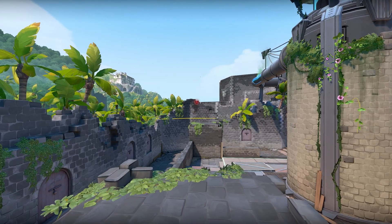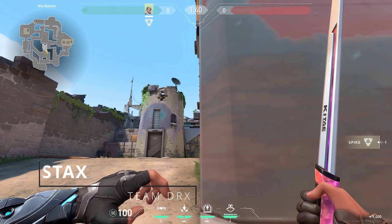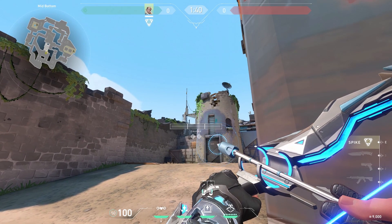For the next lineup, line up both edges of these walls, then aim at this point on the pole, use one power, and this will land perfectly on top of the wall, spotting people mid.